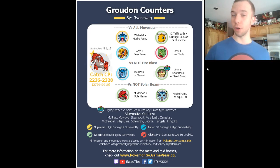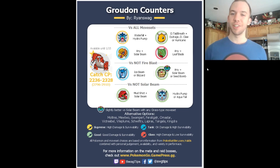Then we've got Dragonite, which is similar to Ho-Oh in that it can tank basically all those attacks and take on Solar Beam, no problem. But Dragonite is a little softer than Ho-Oh because Groudon is carrying Dragon Tail, which Dragonite isn't a big fan of. And then against all movesets, I decided to feature Sceptile — a new Gen 3 Pokemon with Leaf Blade. Red doesn't mean it's bad, it just means it's glass: high damage, low survivability. Not a bad pick — very decent if you have it.